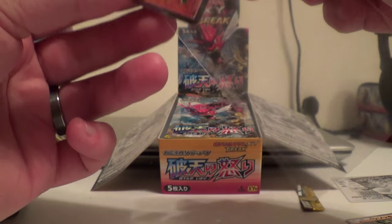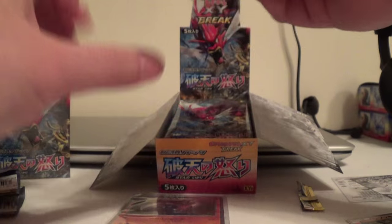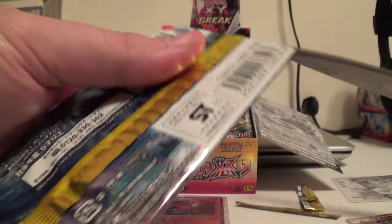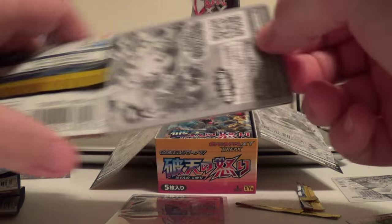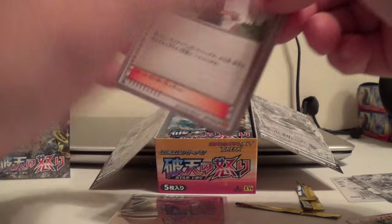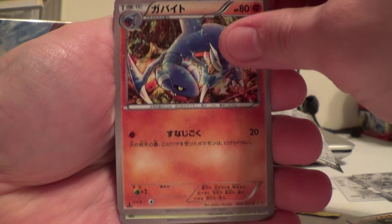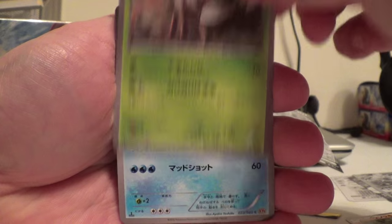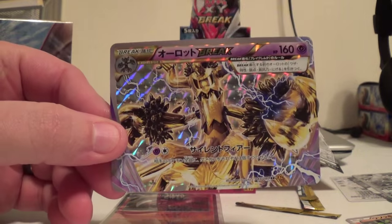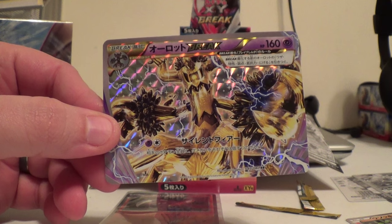First holo of the day here. Very cool. Delinquent — I think somebody called it. Geodite, Durant, Toadstool. And we have a BREAK — Trevenant BREAK. Very nice.